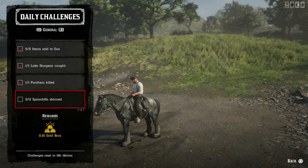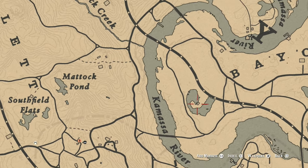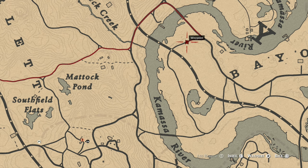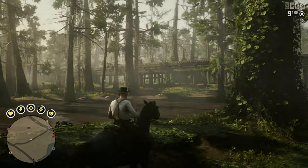Finally, spoonbills. This bird can be found in the swamps around Saint-Denis, and they are active during daylight hours. My go-to location for spoonbills is just north of the strange man's cabin. While Saint-Denis might be closer, I've found it is most effective to fast travel to Rhodes and ride to this location on the map. If you don't see them on your first pass, try riding away and coming back.